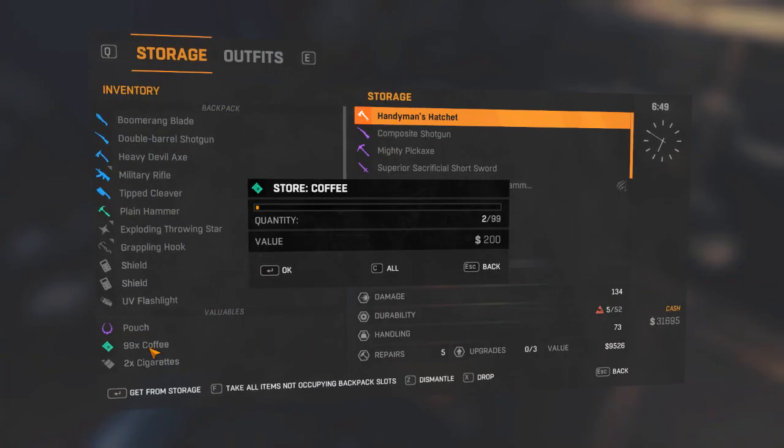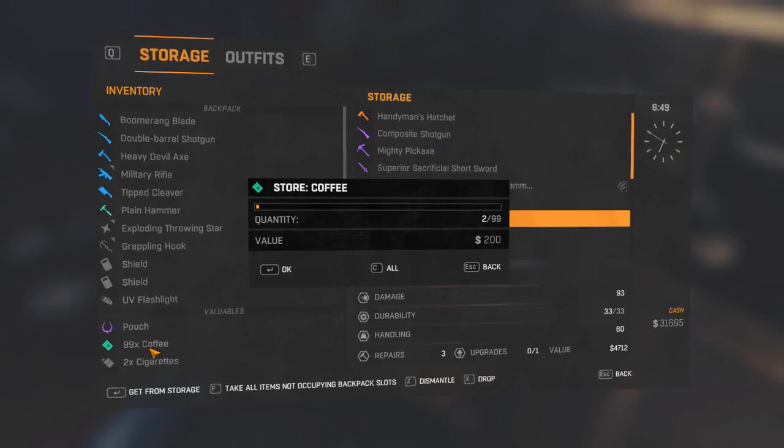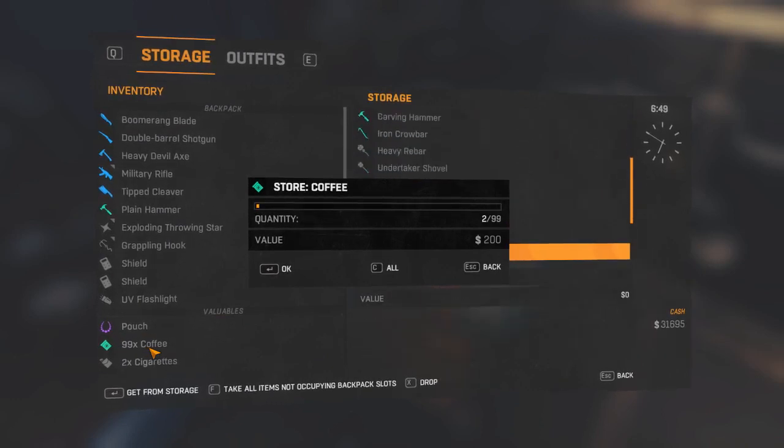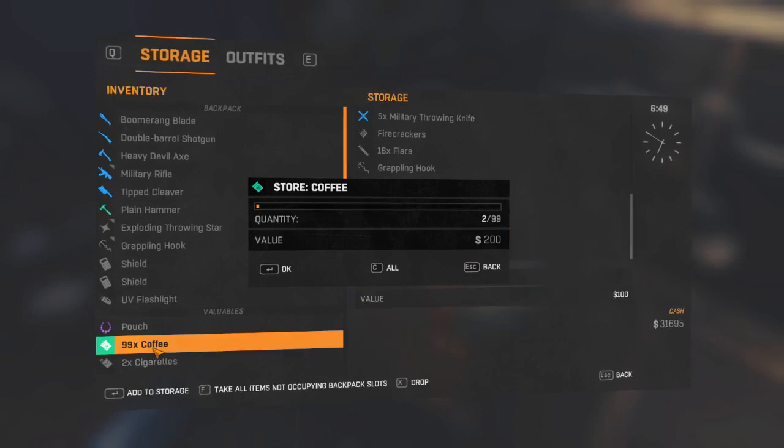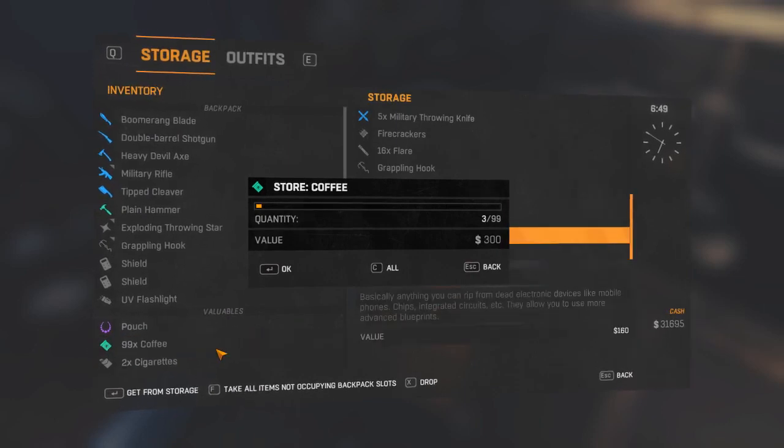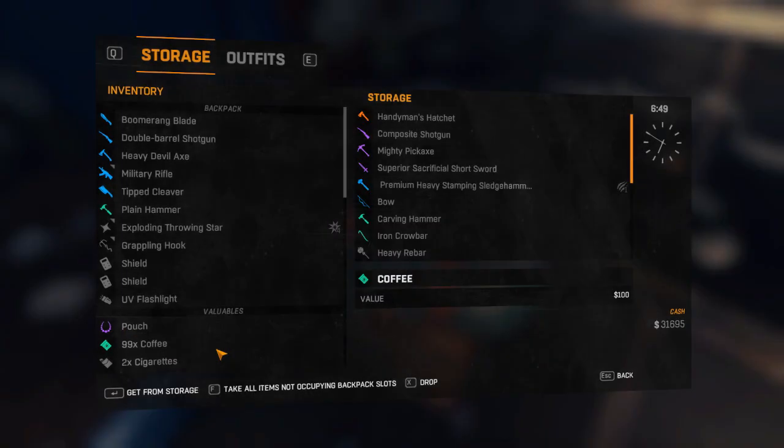As you can see we can move the selection with WASD. What you want to do is move the selection to the item you just put into the storage. Now just simply press C and you will duplicate your items.